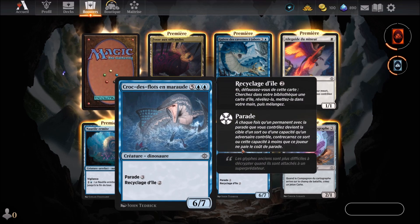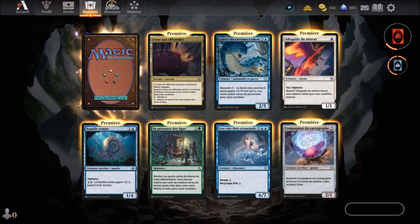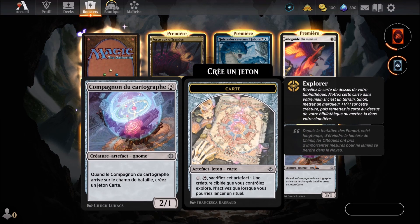Followed by Croc des Flots en maraude, a blue card arriving in the 7th round. It's a dinosaur creature with Ward 3 and Islandcycling 2. It has 6 power and 7 toughness. Flavor text: 'Les glyphes anciens sont plus difficiles à décrypter quand ils sont attachés à un super prédateur.' Then Compagnon du Cartographe, a colorless card arriving in the 3rd round — a card we already know.